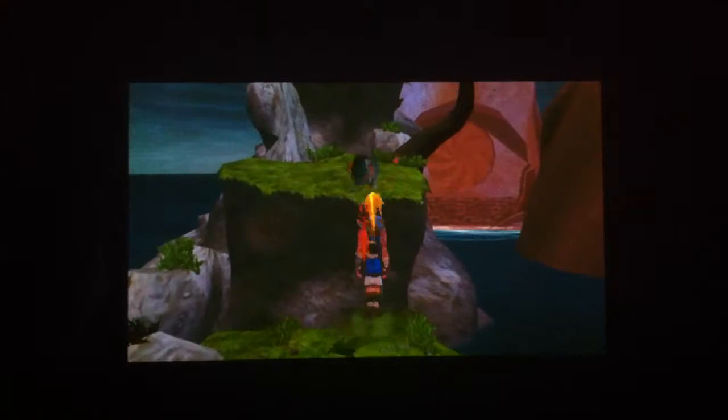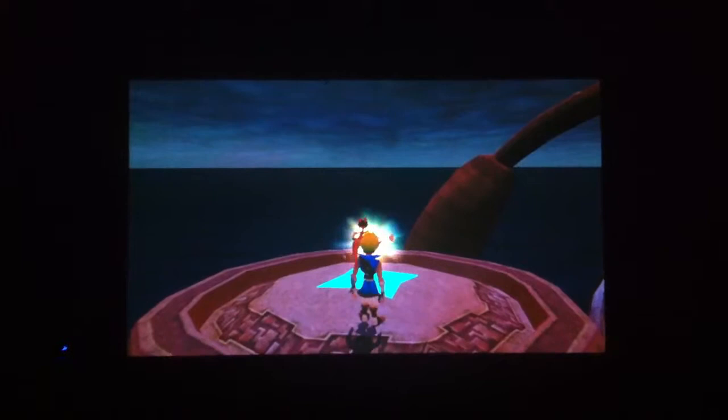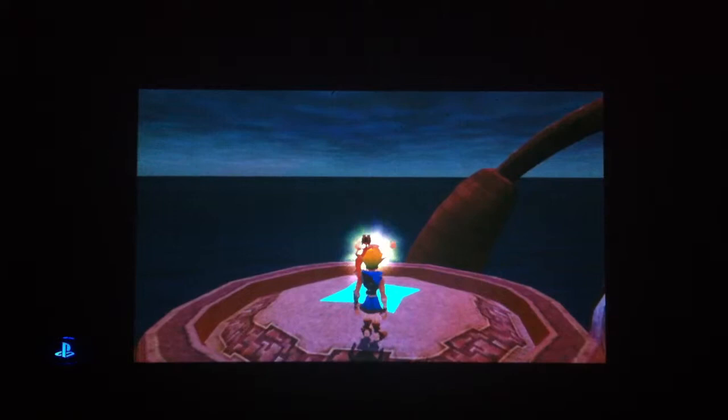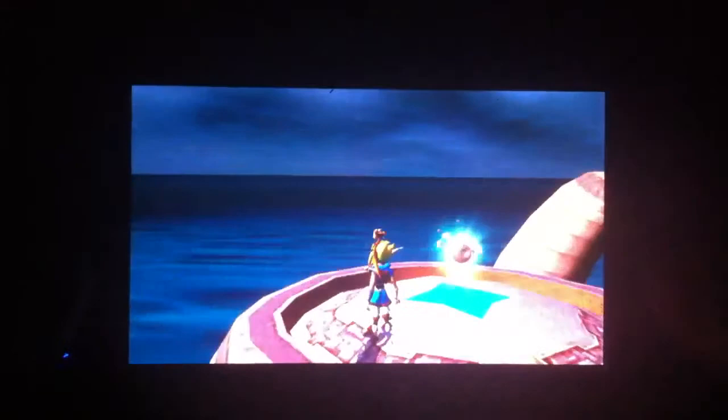When you want to backtrack to get a power cell or some of the orbs you missed, it's just a pain, because there are a couple of bike missions where you gotta fly on this weird thing - and when you're coming back, the camera won't turn around so you can't see what's in front of you. Your character is facing the camera so you can't actually see where you're going. Sometimes I fall into the lava pit.